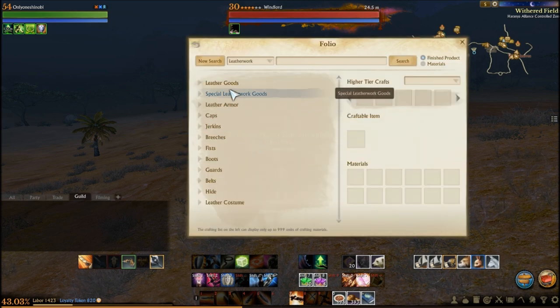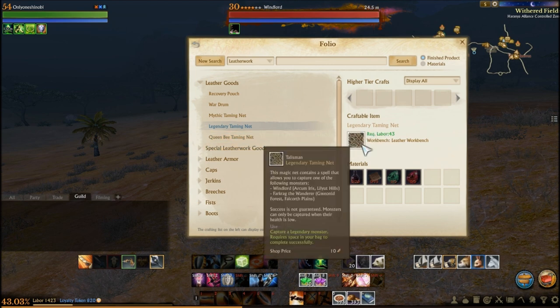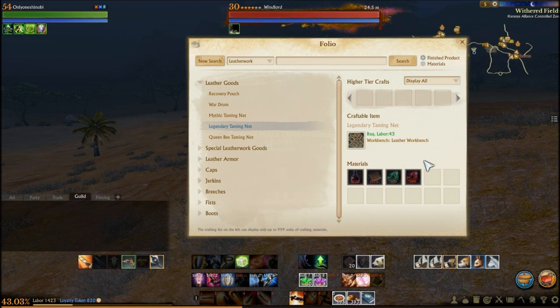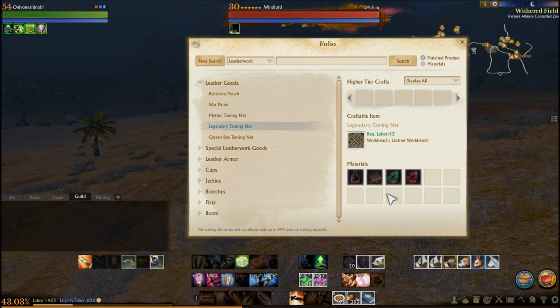Under leather goods you'll see mythic and legendary taming nets. Also queen bee nets, which I think we talked about in a previous episode when we were making honey. For this guy you need a legendary net — this is for the Windlord and Farcrag the Wanderer, where we're going to start our series. You need 15 fine leather and some gems, so it's a little bit expensive.